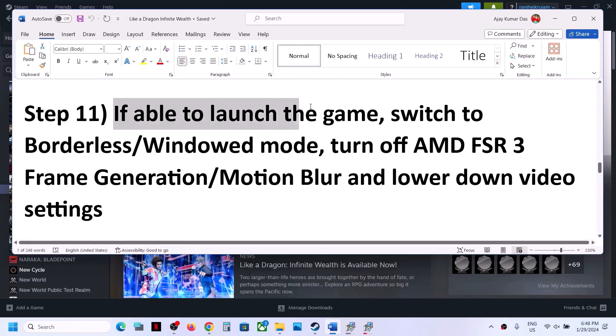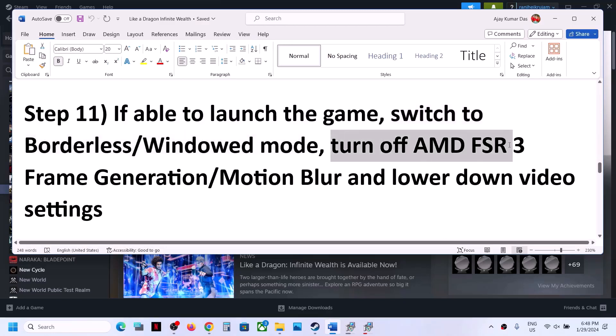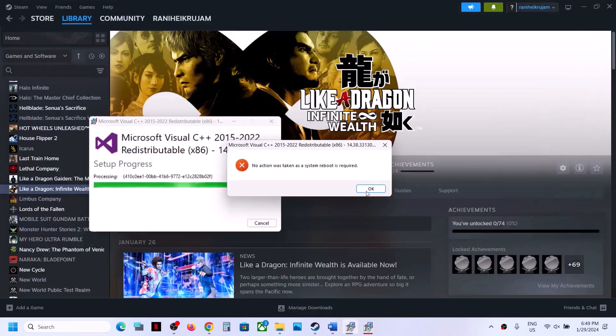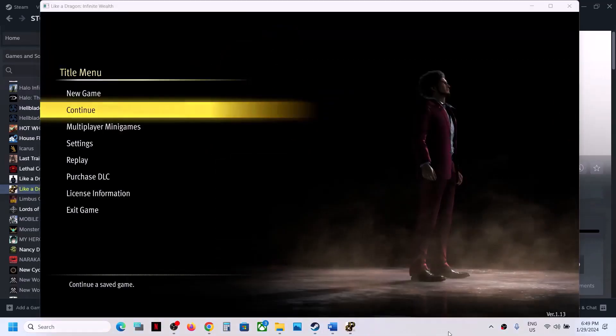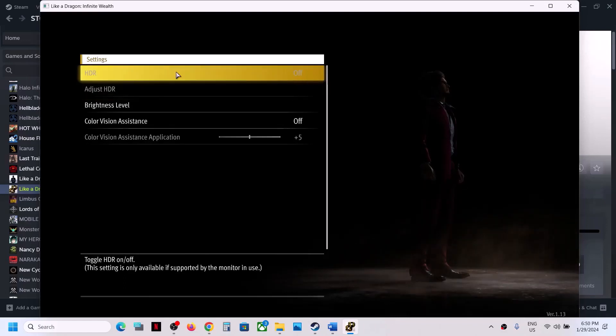If you are able to launch the game (if not, skip this step), go into the game settings. Switch to borderless or window mode. Turn off AMD FSR 3 frame generation — this has worked for many players and may fix your stuttering issue. Also turn off motion blur and lower down graphics settings. Go to Settings, then Display Settings. If HDR is on, turn it off and check.